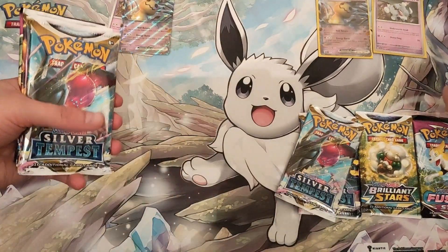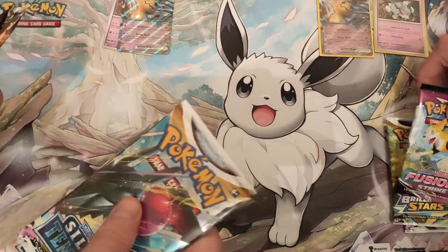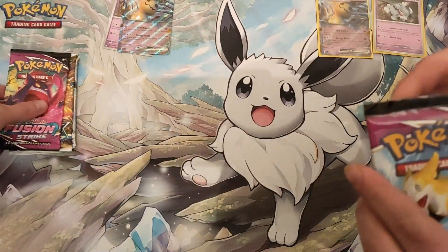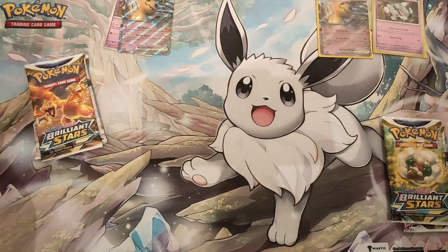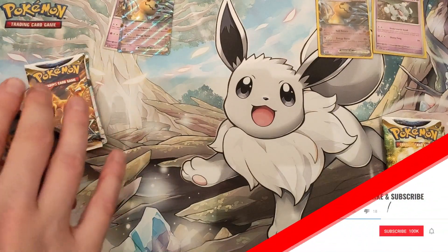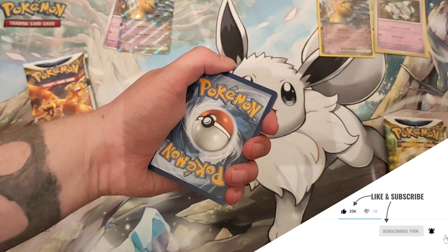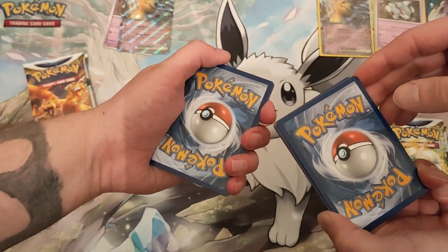So how do you want to open these? Fusion Strike first, then Brilliant Stars? Okay, so we're leaving Silver Tempest to last. We're going to go with one of my favourite spooky sets. Fingers crossed, we're going to pull that Gengar and have a second one. I'm going to go with grass energy — water. Okay, we've got fighting and fire, completely opposite.